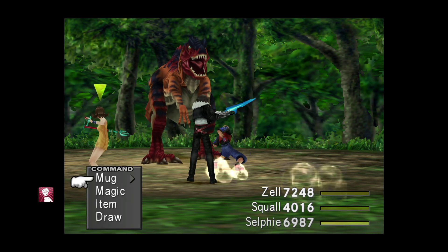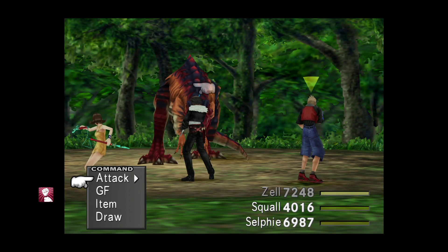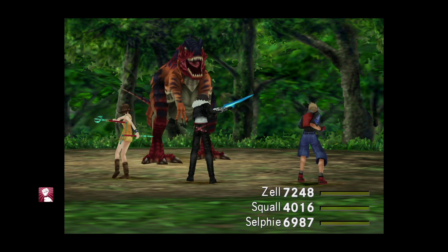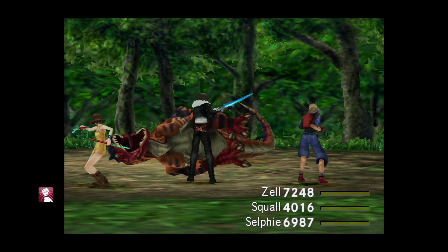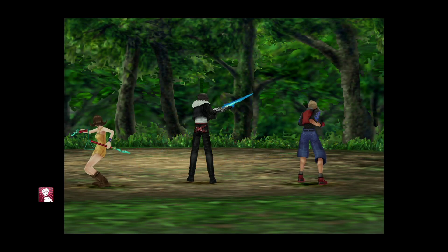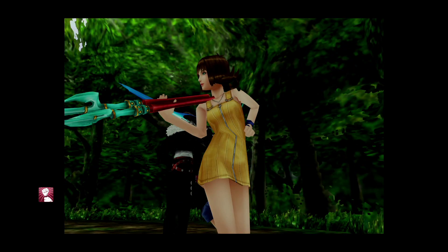You can go ahead and kill the enemy, you can escape from battle, you can damage the enemy and then card it, you can kill the enemy using magics, physical attacks, limit breaks — anything you choose to do. However you end the battle, you can actually then go ahead and respawn the encounter by saving your game, quitting to the main menu, and reloading.